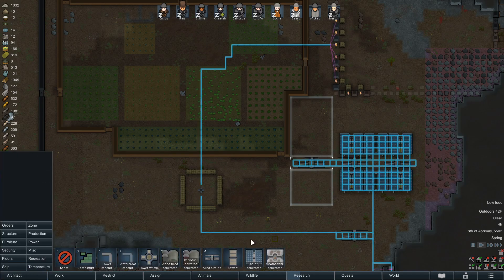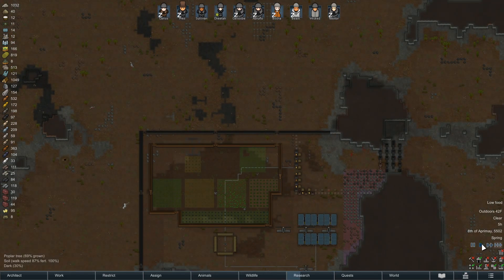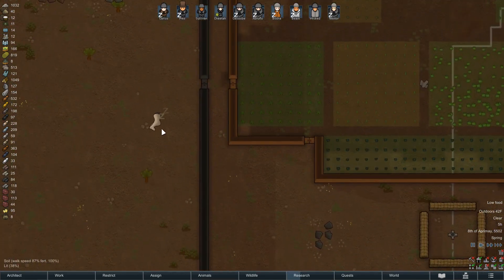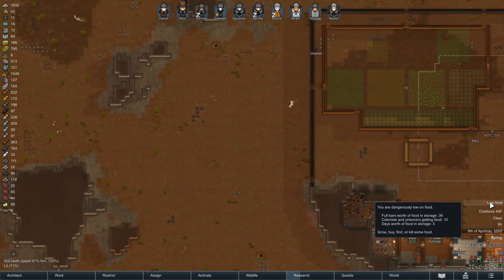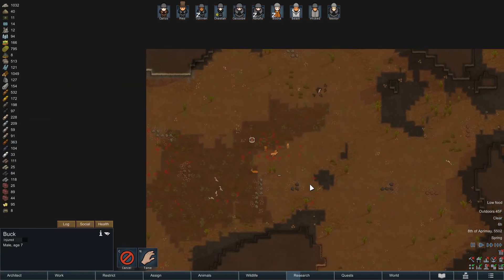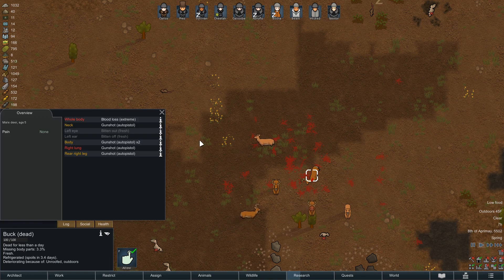I thought one of our donkeys had escaped, but that is a stallion - one of the wild creatures. Still on low food. That buck is currently bleeding out - that buck is dead, we just haven't picked it up yet.